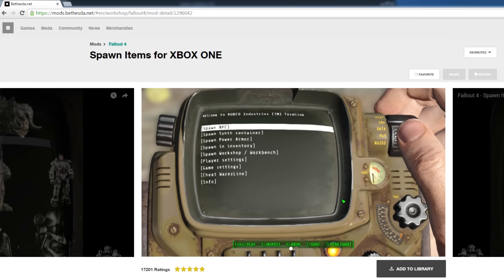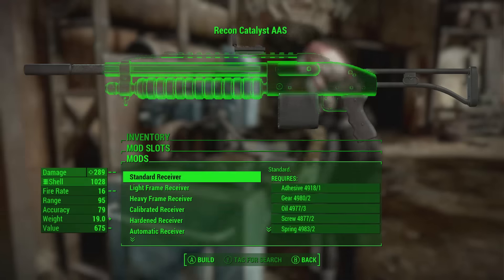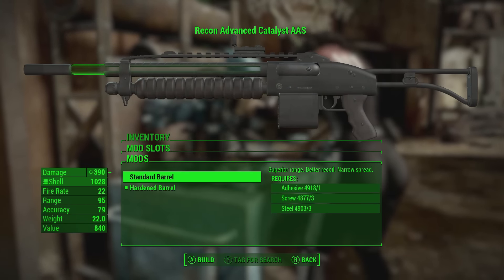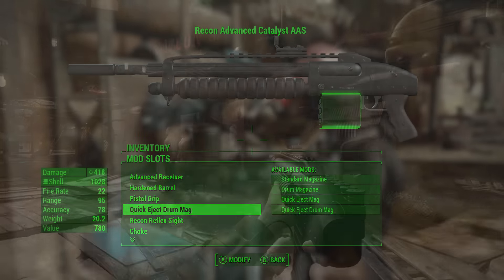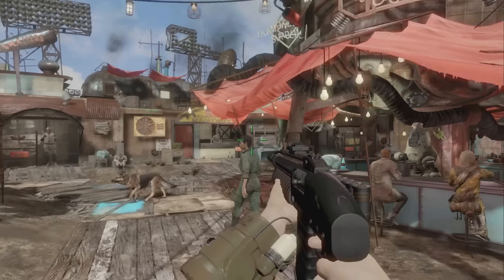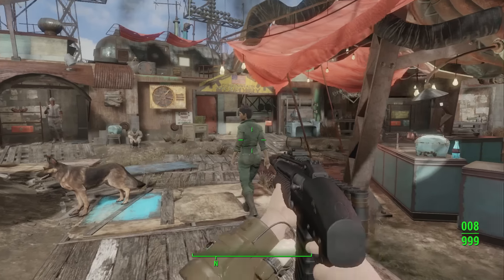If that one doesn't work, there's also another mod available on PC as well. This is known as Sneak Rank 5 Perk - Subtle Stealth Boy Effect by Crimsomrider. It essentially does the same thing — it will try to fix the issue for you — and this one has also worked for a lot of people out there.